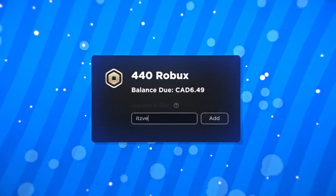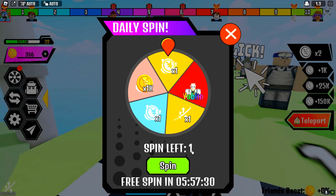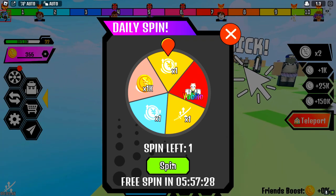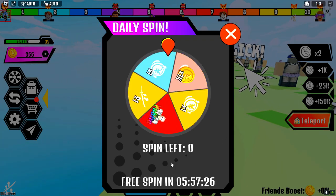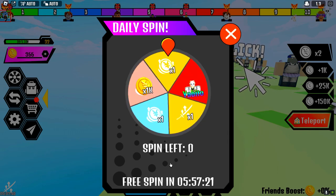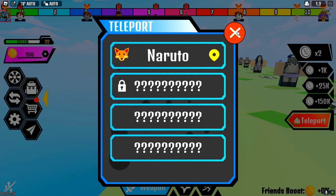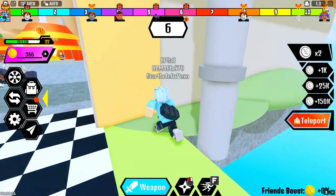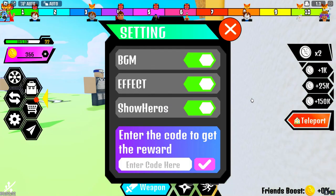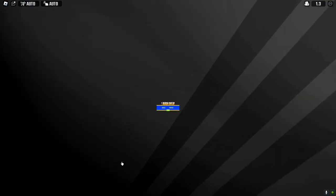To basically make a ton of progress in the game, the best way is to spend Robux. This first code is actually really overpowered — we got a boost there. To redeem a code, open up the center button, and we've got the very first code ready to go.